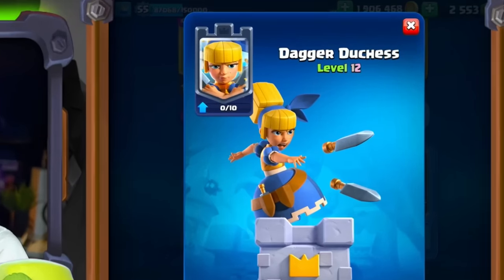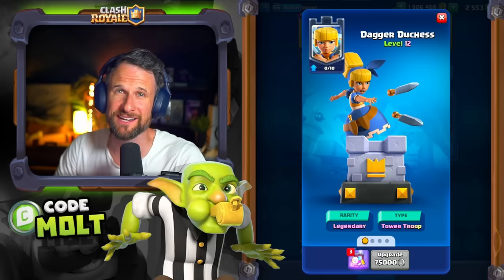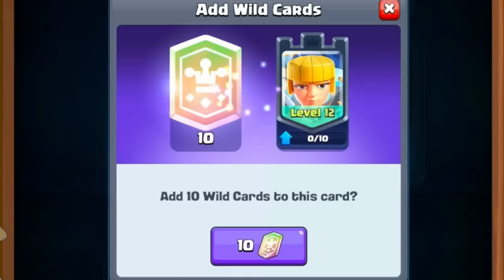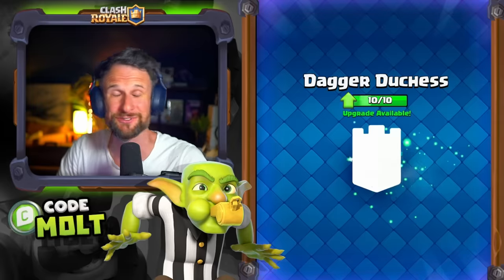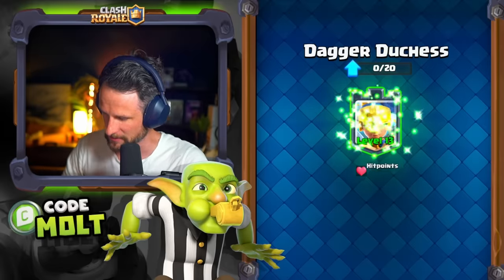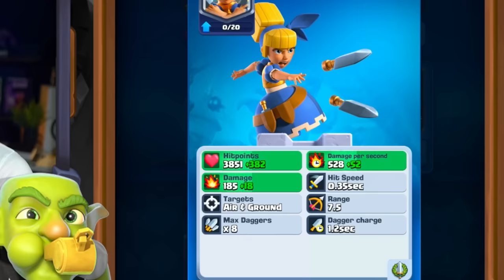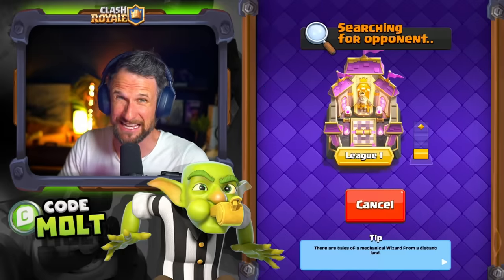The Dagger Duchess is here and she's kind of freaking crazy — I think this is the time for me to come back and mess around in the game. I can actually use my wild cards and get her up. I've been sitting on those for so long. Dagger Duchess up to level 13 — that's actually kind of crazy. Pretty good damage per second, solid. I've actually played for a little bit here with the Dagger Duchess and I like her.